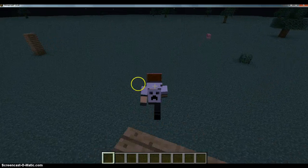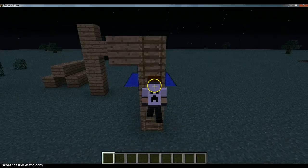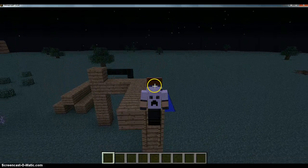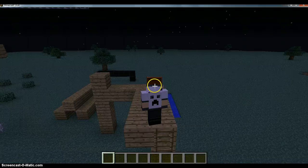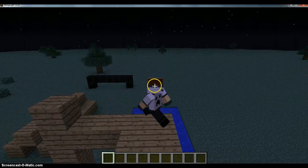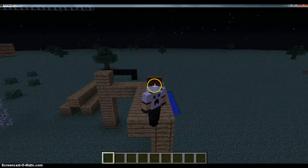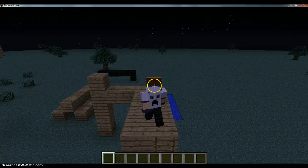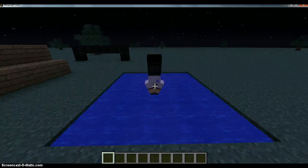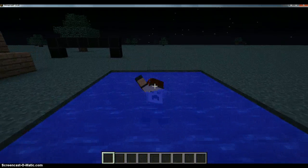I want to show you the ladder animation too. You can also go through one-block hole things now — awesome animation, right? And also you can dive now. To dive, you hit Control, Sprint, Space. You hit Control, then Sprint, and then Jump. And then the swimming animation — if you're on top of the water, you do this backstroke.